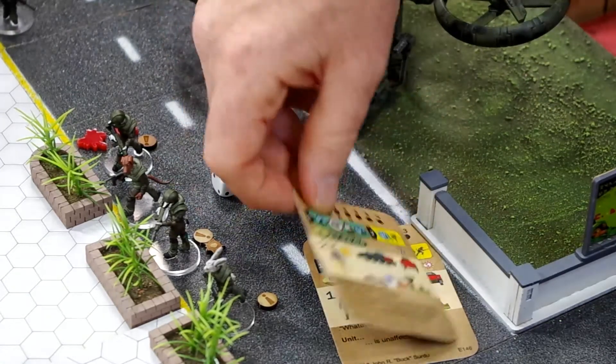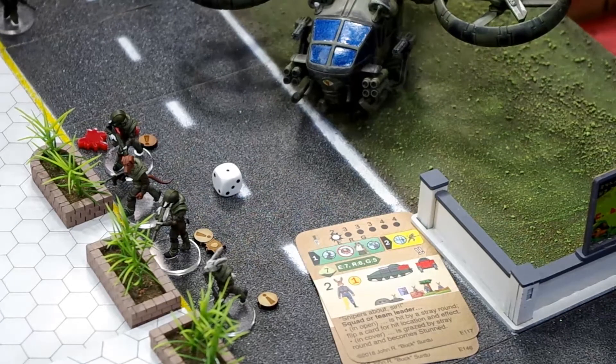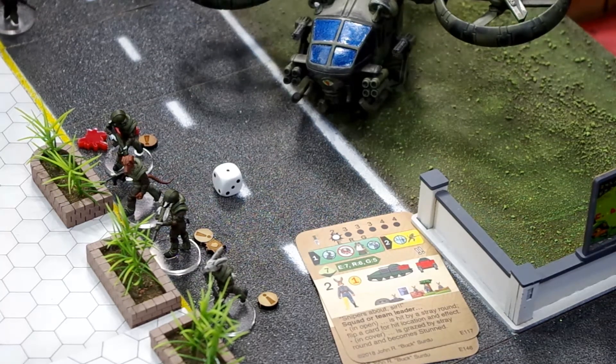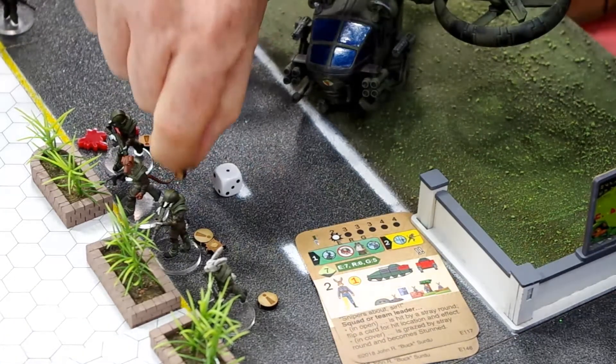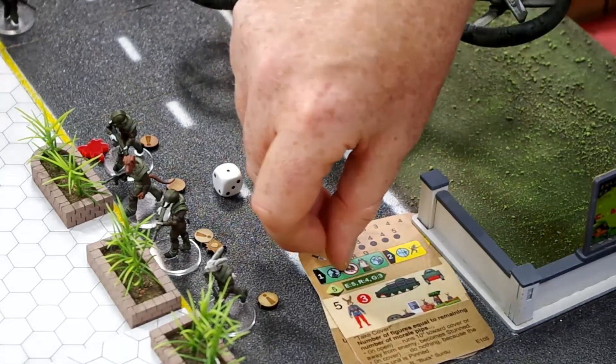Second card: Snipe. If the squad is in the open, the team leader takes a casualty. If the squad is in cover, he becomes stunned. So the squad leader is taking a stunned token and we then get to remove that marker.